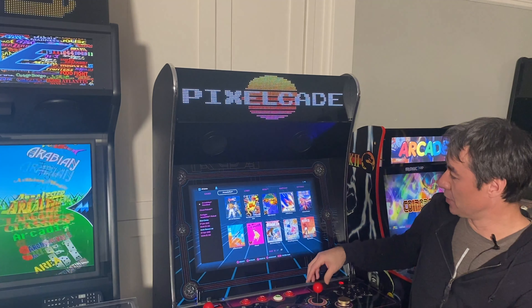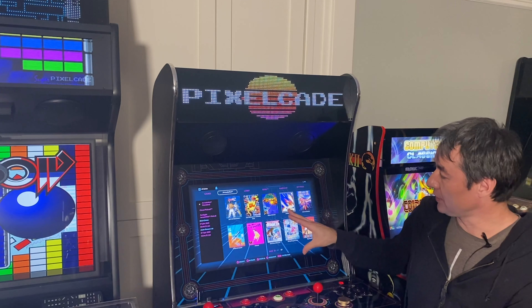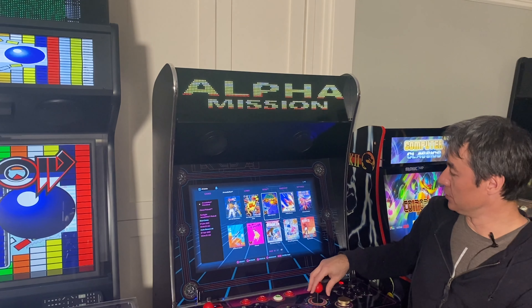Go ahead and get the latest PixelCade X download through FlashDrive X or PixelCade X. Once you've got that downloaded, scroll over to ArcadeNet and you'll see all of the new artwork.